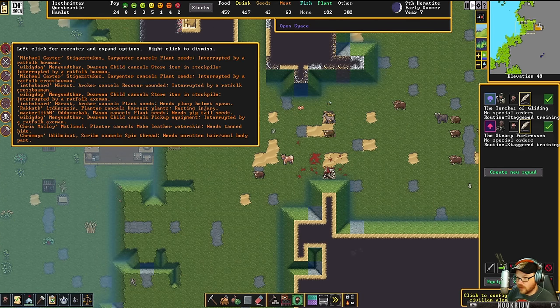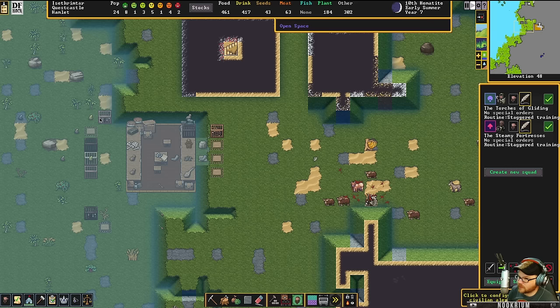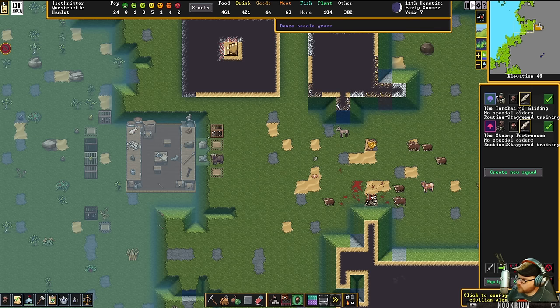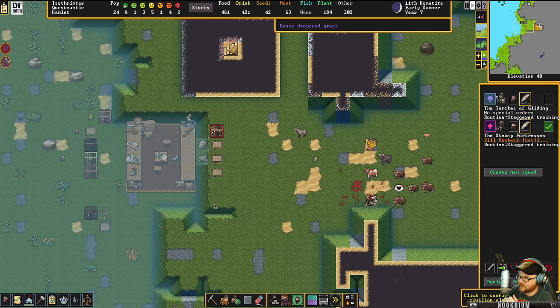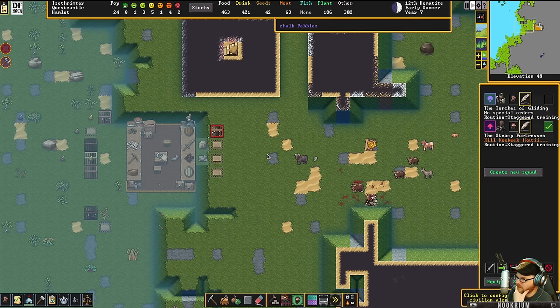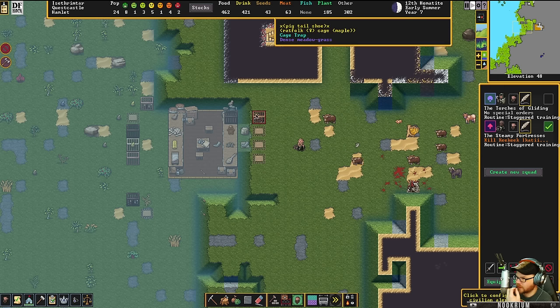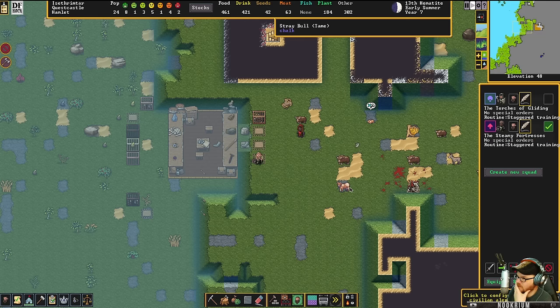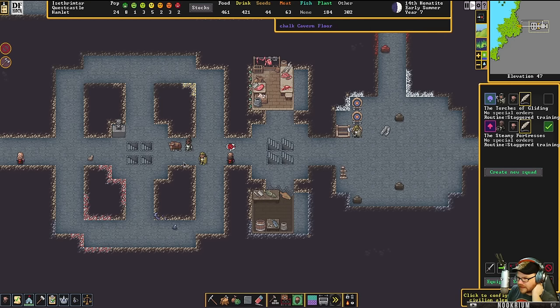We lost two good fighters. Six led a very good expedition before. What are we going to do with this prisoner? Can we shoot him from inside? I'm not sure we can — just going to stand there and look at him. We've got to get a grave for Six and Skulled and line them up somewhere around here. And Harley gave birth to a baby — hooray!